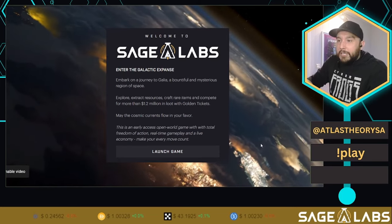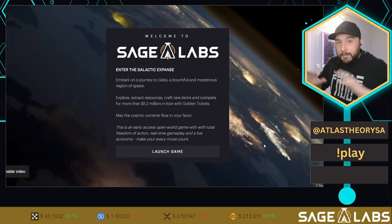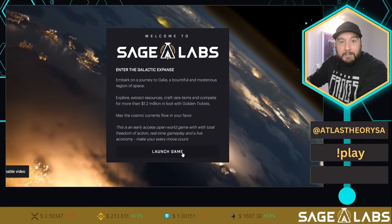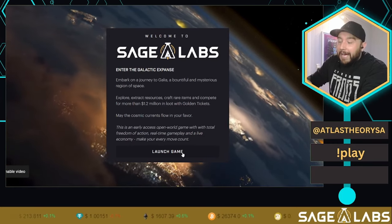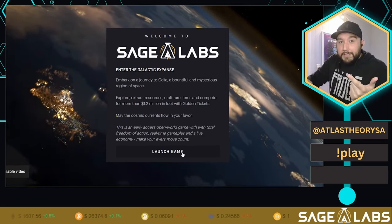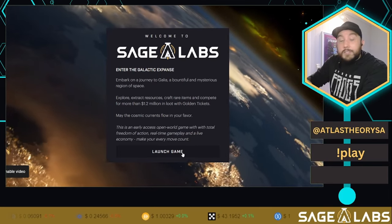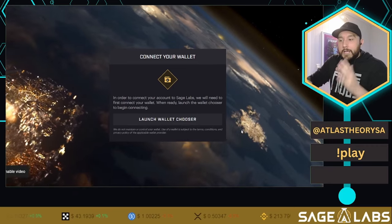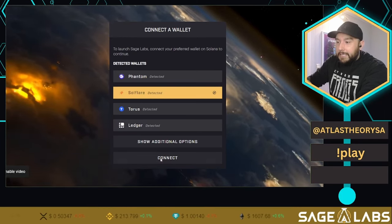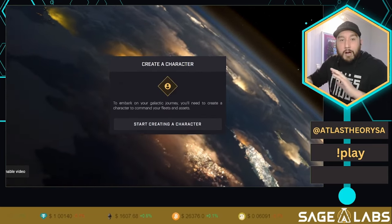When you first click the link in the description, you'll come to labs.staratlas.com. This is the basic UI and we'll build upon it in future releases. There are WebGL assets and combat to be added. Right now we can mine, craft, scan for SDUs, and travel between star systems. We're going to launch the game and connect your wallet — your Phantom or Soulflare. I'll be connecting my Soulflare. There'll be a pop-up for approval and we connect with our brand new wallet.